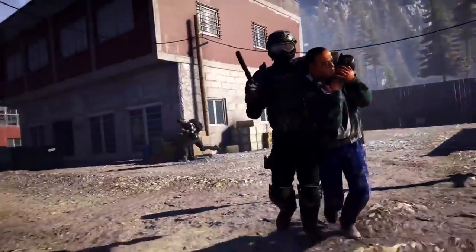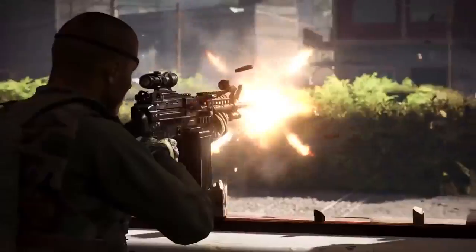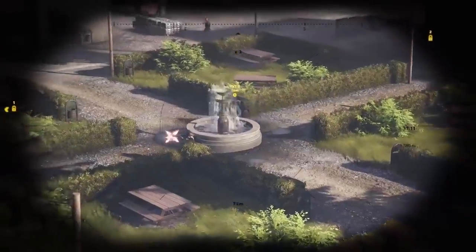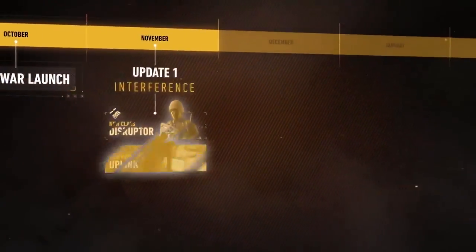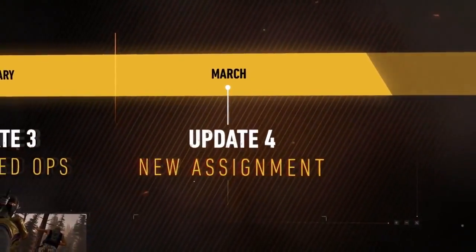Hey Ghosts! Last month, the Ghost War PvP mode saw the release of the new Extraction mode. This intense new mode tasks one attacking team to find and extract a high value target, while the other team defends. On March 14th, to celebrate the end of our first year of Ghost Recon Wildlands content, we are proud to introduce our fourth free Ghost War update, New Asylum.